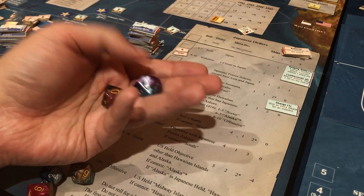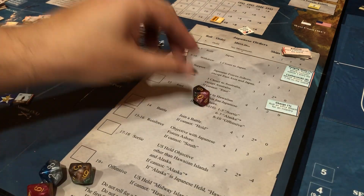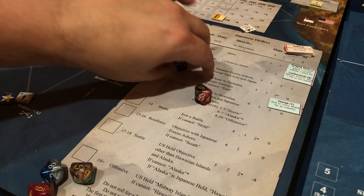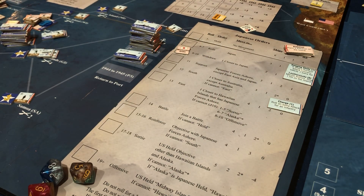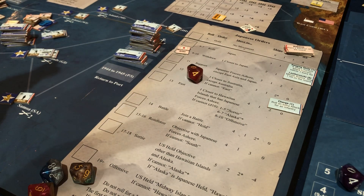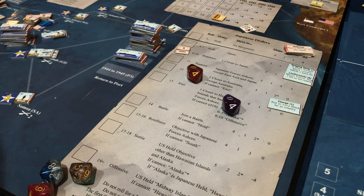They're going to roll one and two. At least they missed — it was an eight, three. Now we're going to roll our two sevens for naval attack. Ten. Ten. We've just rolled four times with a naval attack of seven and we've missed all four times. Naval attack's over.